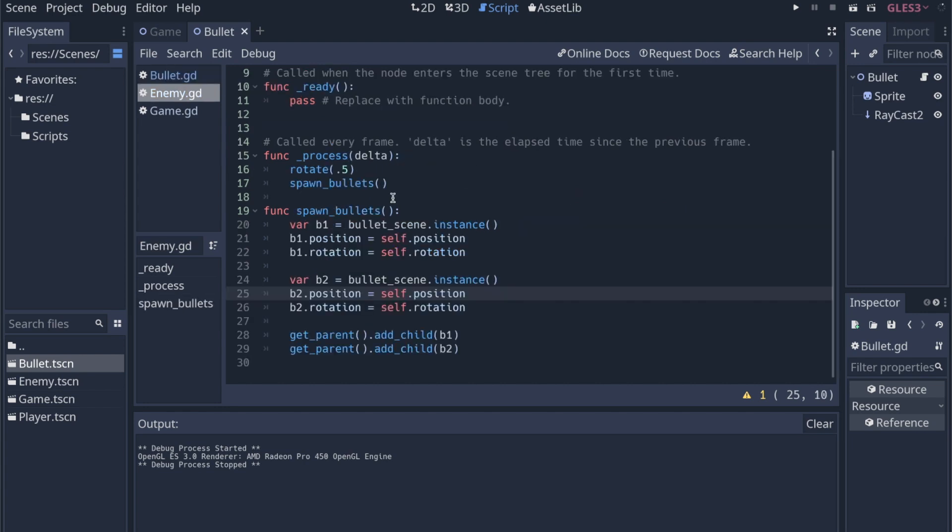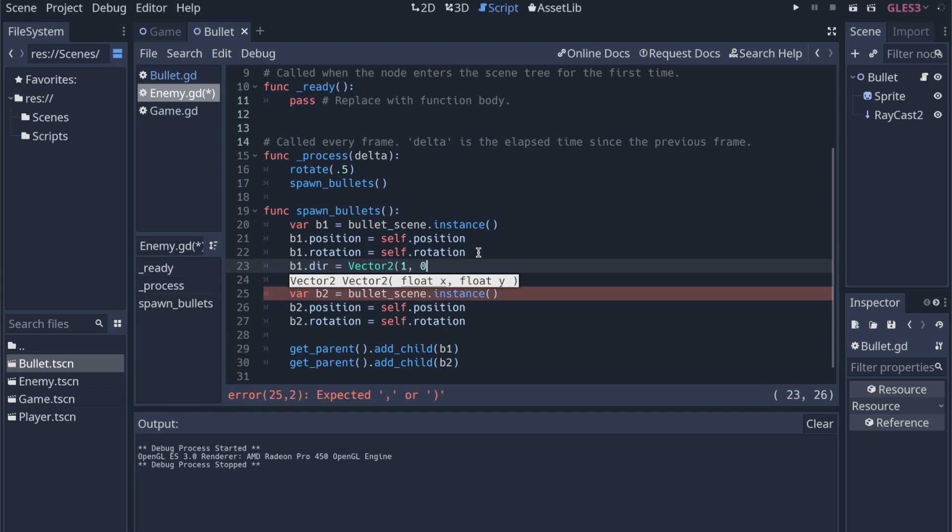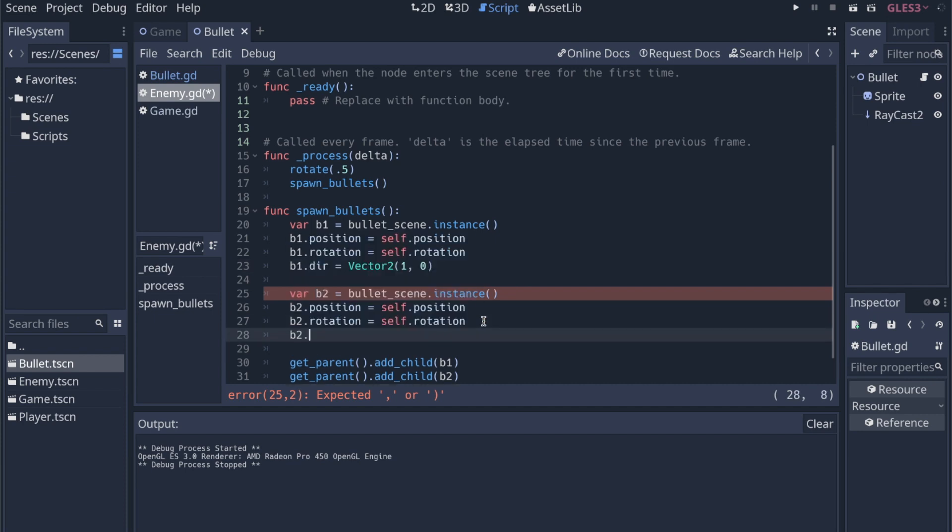Now we just want to change the vector whenever we create the bullet. Going back into the enemy script, whenever we create the bullet, for B1 we'll say B1.direction = Vector2(1,0). We'll go through all the different combinations: (1,0), (0,1), (-1,0), and (0,-1) for the four different directions. Then for B2 we set Vector2(0,1). I think this is going to work pretty well.